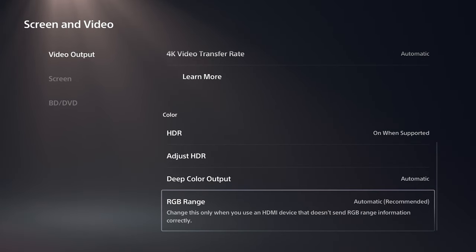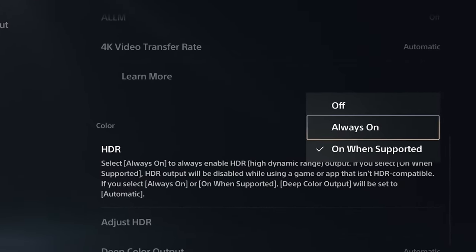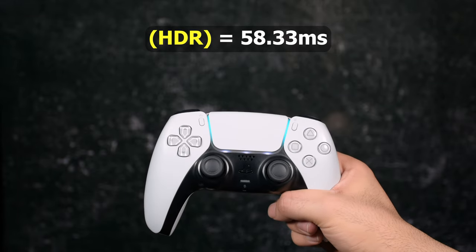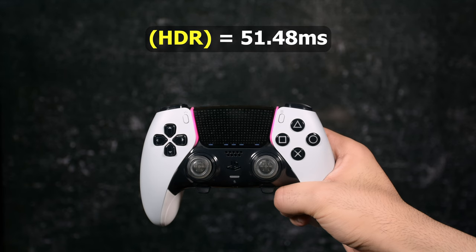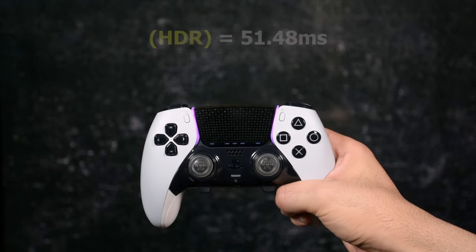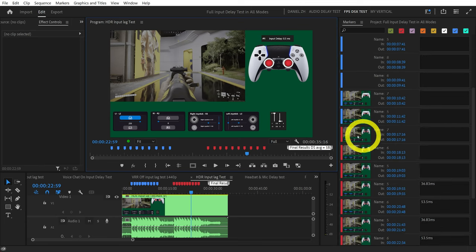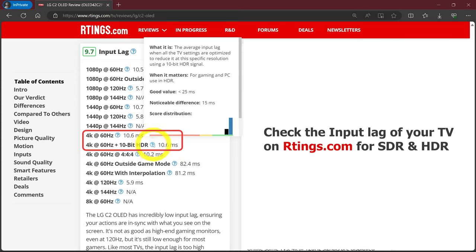HDR vs SDR: this game doesn't support HDR natively, but what if we force HDR by using HDR always-on in the console settings? I calibrated my PS5 HDR to 1000 nits for this test. In HDR, DualSense delay was measured at 58.33ms and DualSense Edge at 51.48ms. Compared to SDR results, DualSense was almost the same but DualSense Edge has a lower delay. Keep in mind if your screen looks better on SDR or if it's slower on HDR, it isn't worth it.